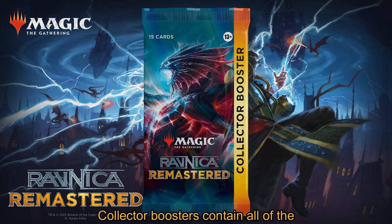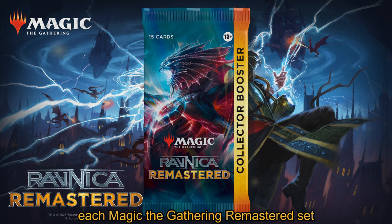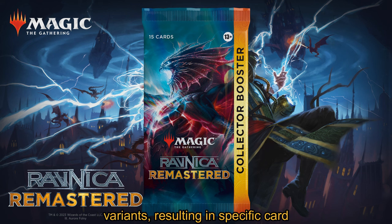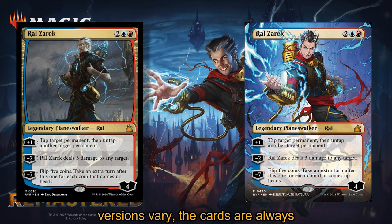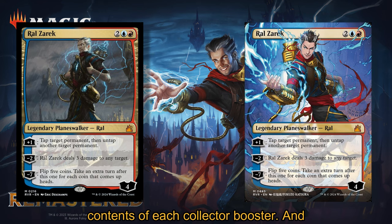Collector boosters contain all of the wonderful card versions, arts, and new finishes that a set has to offer. Each Magic: The Gathering Remastered set reintroduces unique cards and card variants, resulting in specific card variants in the different slots of each collector booster. Although card cosmetic versions vary, the cards are always mechanically identical. In addition, every expansion brings changes to the contents of each collector booster.